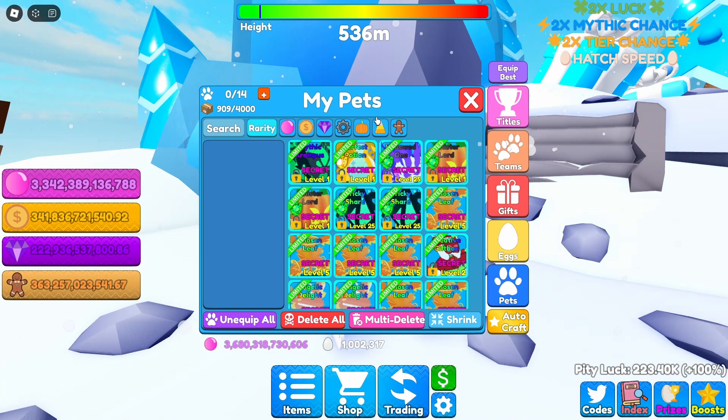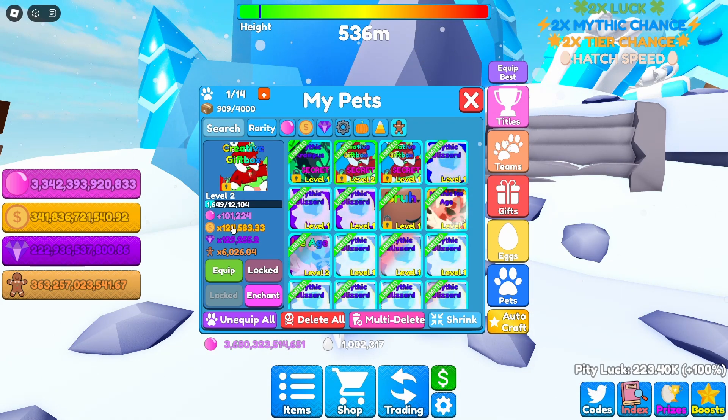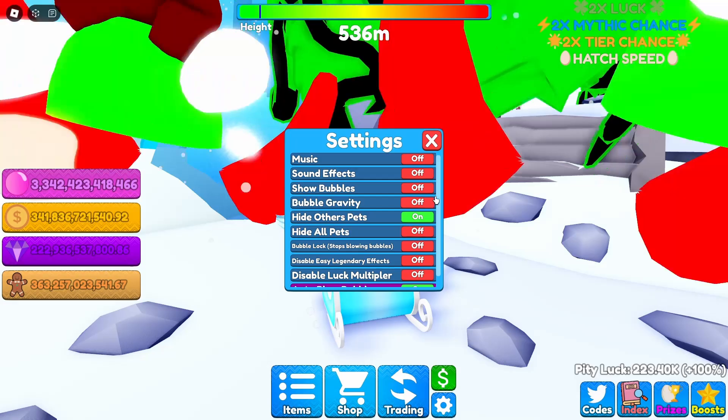Hopefully it's some different type of variation of the divine because that would be insane. We actually already have it equipped. Whoa, okay, so here we have the Mythic Krampus, which is the mythic version of the divine - it's a pretty good looking pet. Let's go ahead and equip that, and then we have two of the creative gift boxes, which is the third variant in the gift box lineup.